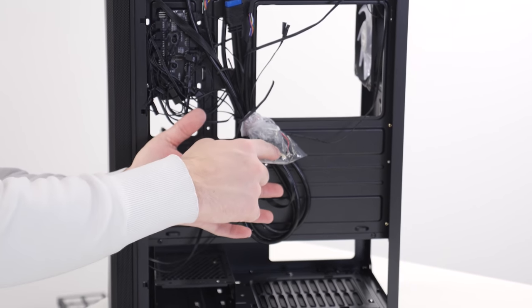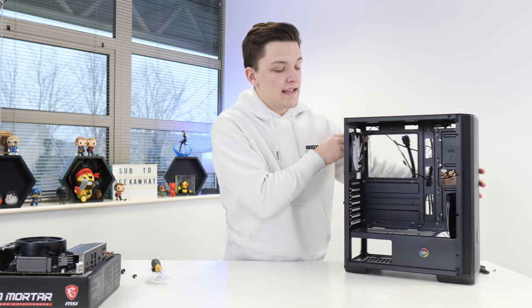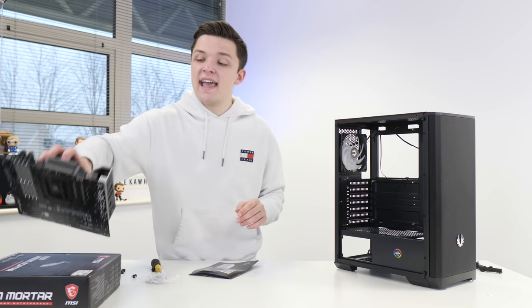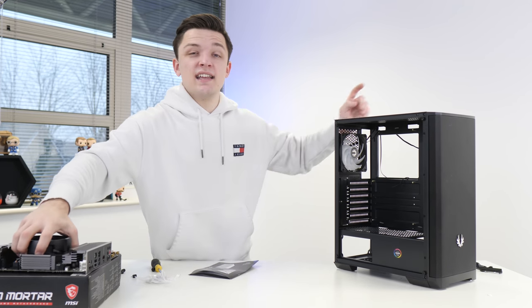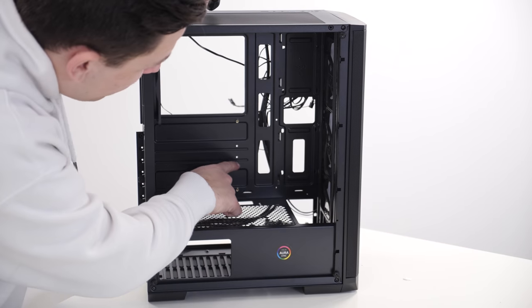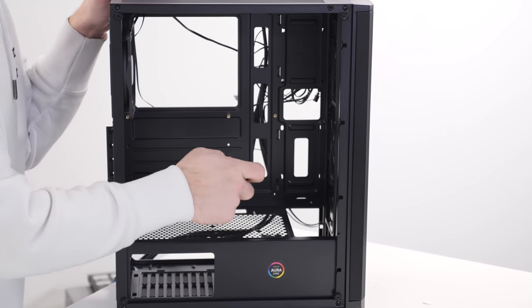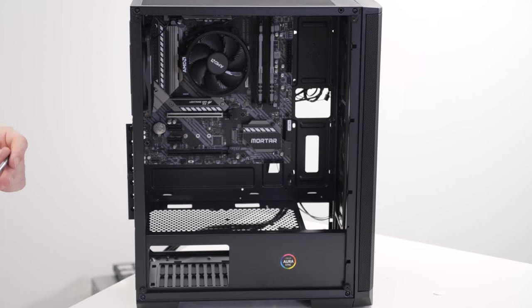Around the back, grab the bag of screws and cables — you'll find everything needed to install and secure the motherboard into the chassis. Before that, make sure you've got all the right standoffs installed in the case. Find each of the mounting holes through your motherboard and check these against the corresponding standoffs in the chassis. We need to move a couple and add one bonus standoff to ensure we have a standoff under each correct location before screwing the motherboard in at the seven locations.